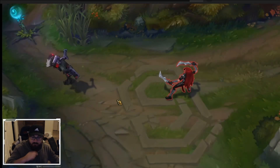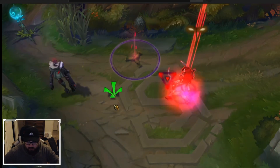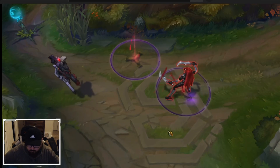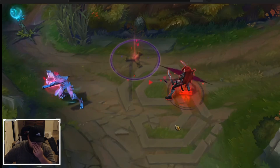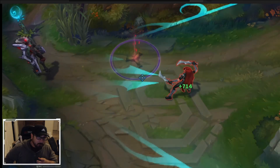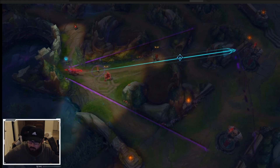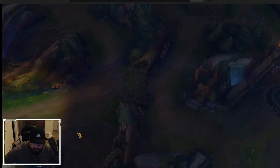They have a similar effect to the Akali ultimate, where it kind of breaks the sound barrier as it fires. That's pretty sweet. I really do hope that the quality of these skins remains intact when they come over to Wild Rift, but based on their Mundo rework visually, it sounds like quality is of the utmost importance, so hopefully those stay the same.